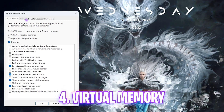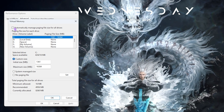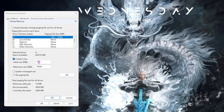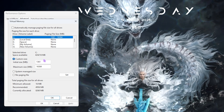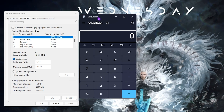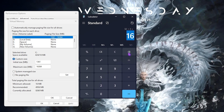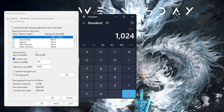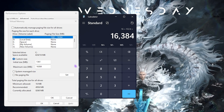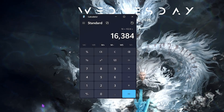Next, set up your virtual memory. Go to the Advanced tab and click Change. Deselect 'Automatically manage paging file size,' select Local Disk C. For the initial size, set it to 1361 MB. For the maximum size, divide your RAM by 2, then multiply by 1024 to get the value in megabytes — for example, with 32 GB RAM: 32 ÷ 2 × 1024 = 16384. Paste that value, click Set, then click OK.